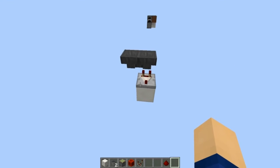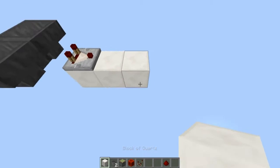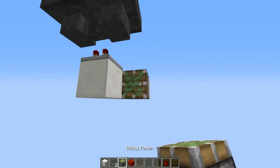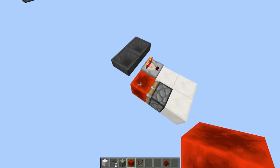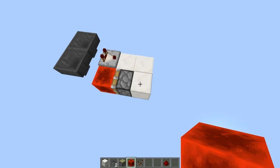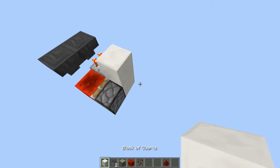You should see that it's blinking — if it does, that's perfect. Now what we want to do is go out like this, then add in a sticky piston with a redstone block in front. In the end you should have something that looks like this.